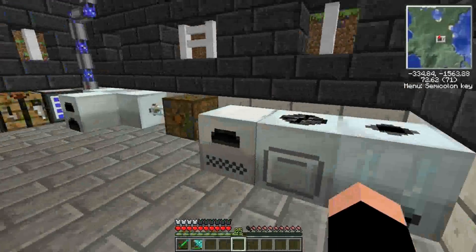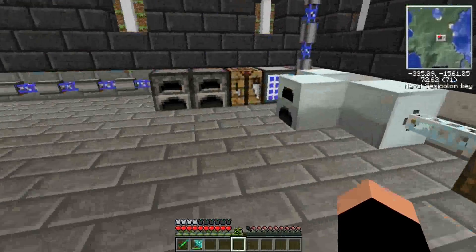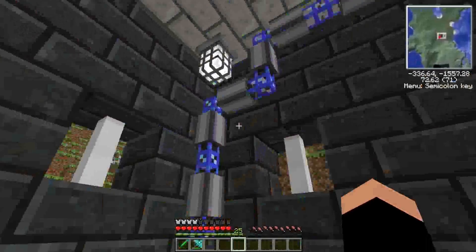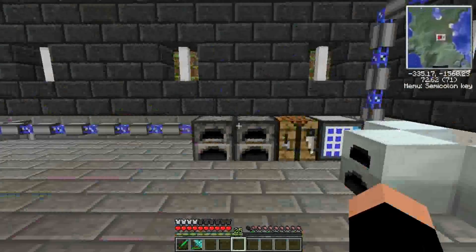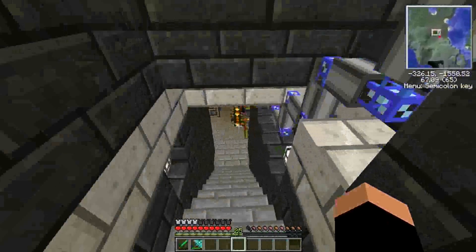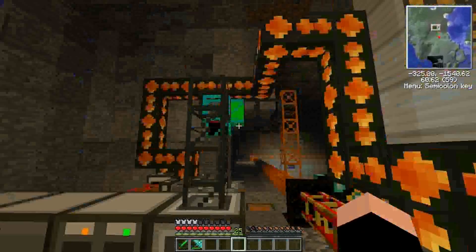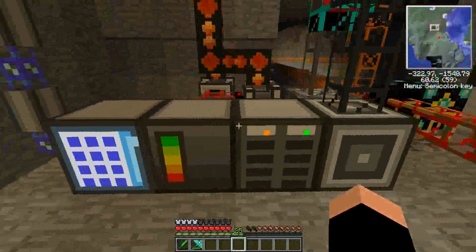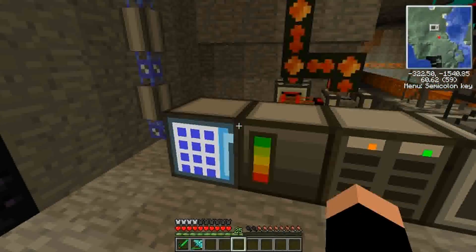I have a little Industrial Craft station set up over here, but the main thing I want to focus on is this. You see this wire running through the roof — this is because it's my storage system. It takes its route down here, which is where we're going to start. Originally this was being fed by a quarry, which I destroyed because I had plenty of resources, but this is going to be your basic setup.